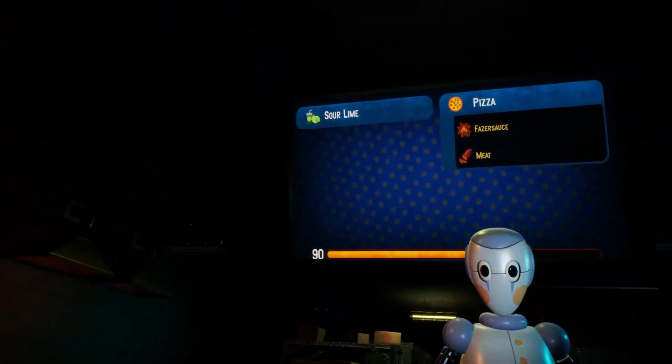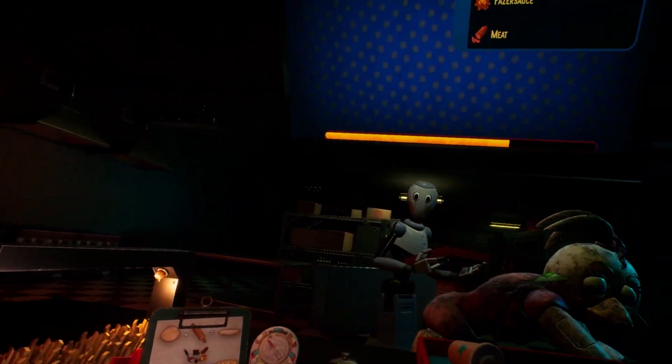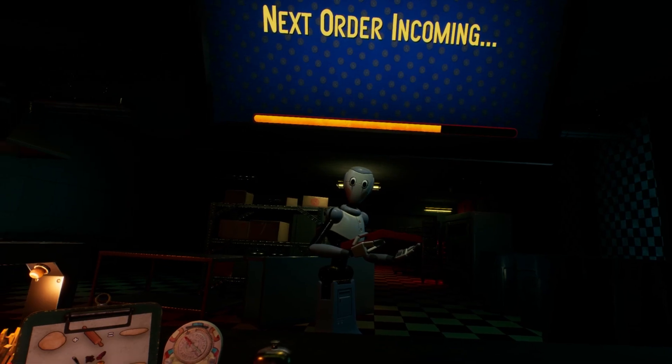Let's go ahead and throw our pizza on the tray. Grab our sour lime soda, throw that on the tray. Get ready. Hopefully she likes it and doesn't kill us. Oh, she doesn't look like she likes it, but I think we're good to go.